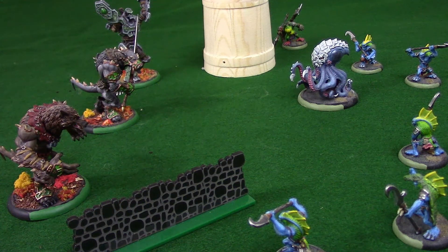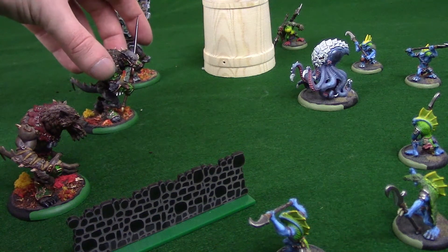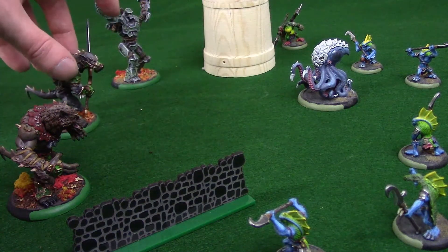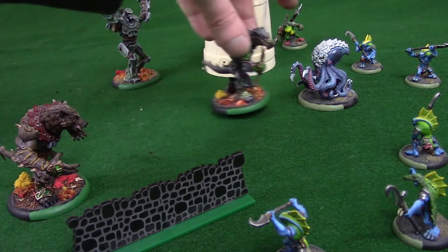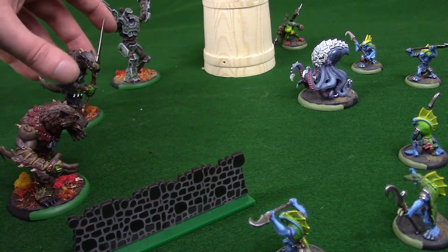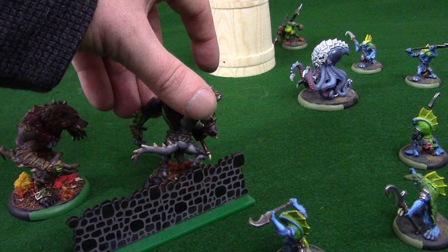Once a target is declared, the charging model turns to face any direction that would allow it to move in a straight line such that it ends with its target in its melee range. Our Stalker could choose to charge along one line to bring it above the horror, or choose a very different line to charge down — as long as the Stalker ends up with the horror in his reach, it's a legal charge attempt. A model cannot attempt a charge that could not possibly end with its target in range; this is an illegal move that cannot be attempted.